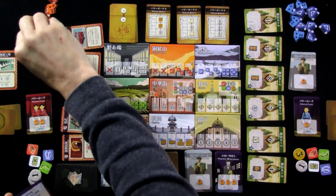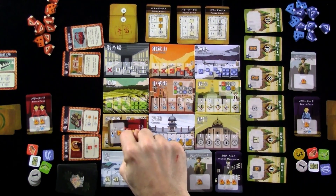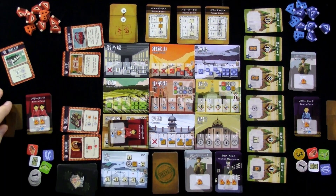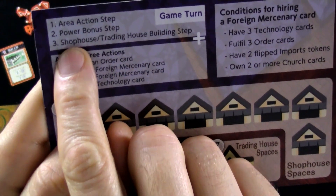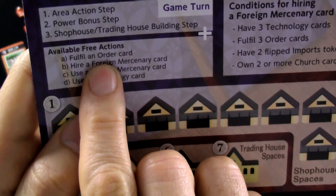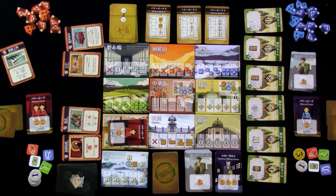There's a handy cheat sheet to walk me through my turn. The first thing I do on my turn is an area action — I'm going to the laboratory and getting spinning mill technology from some foreign country. The second step is I can potentially do a power bonus step. The third step is I can potentially build a shop or trading house. In addition to these three steps, I can do free actions: fulfill orders, hire a foreign mercenary, use a foreign mercenary, or use a technology card. Hey, I've got a technology card — I think I'll use it right now.